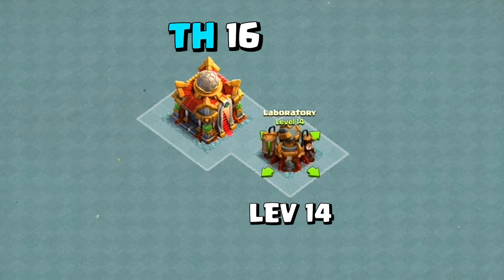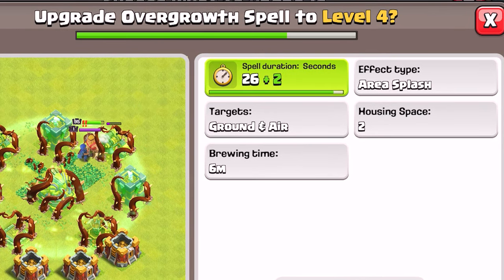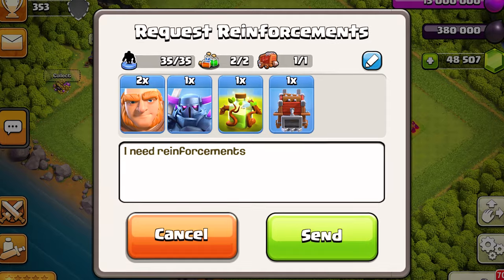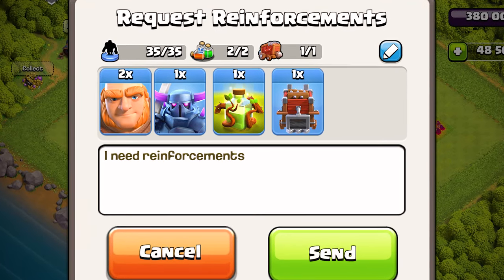At Town Hall 16, the Overgrowth with a 28 second duration can be maxed out at level 4 for 350,000 Dark Elixir and a 16 day upgrade time. Also, this spell can be obtained by Town Hall 11 players via the Clan Castle Reinforcement Request.